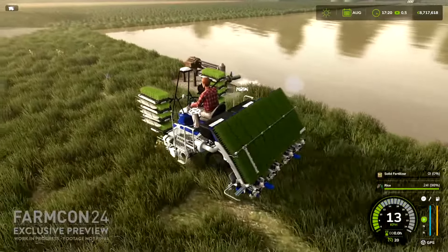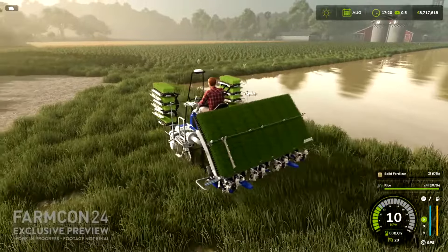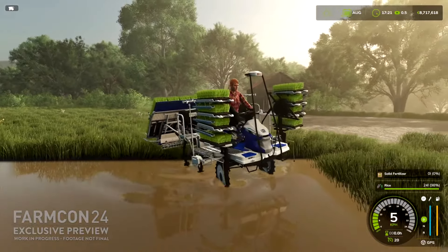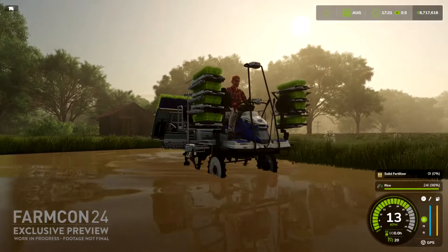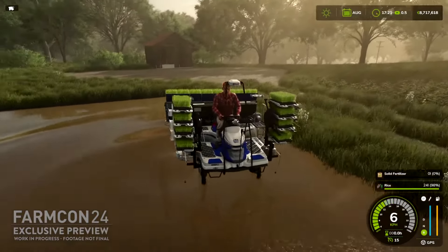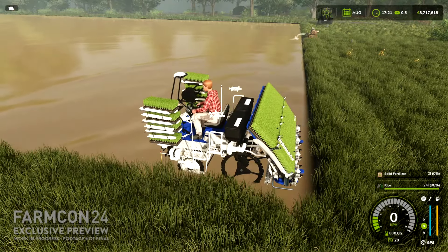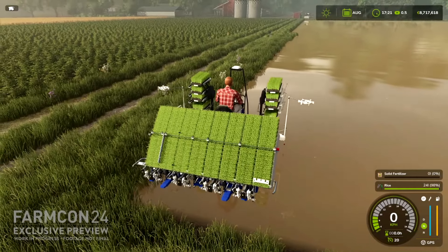We get to look at a few farm buildings in the background - looks like that little shed you can go into and out of. The character model doesn't look much different, maybe a few more facial features, but basically looks about the same as what we currently have. Watching the water actually ripple is really really cool.